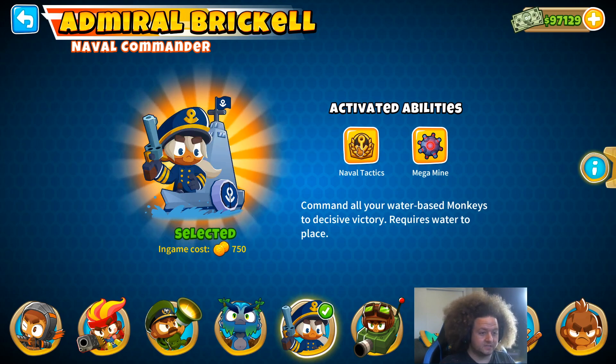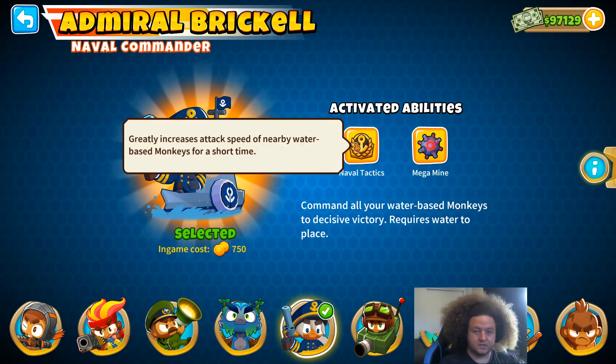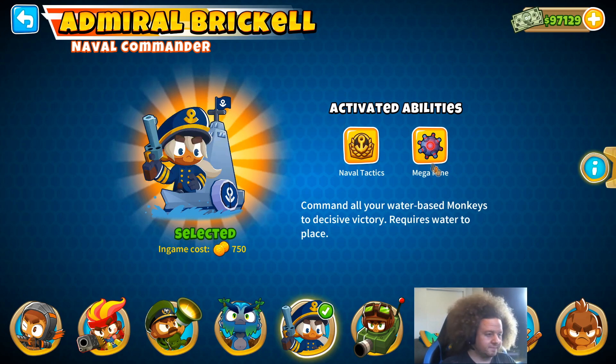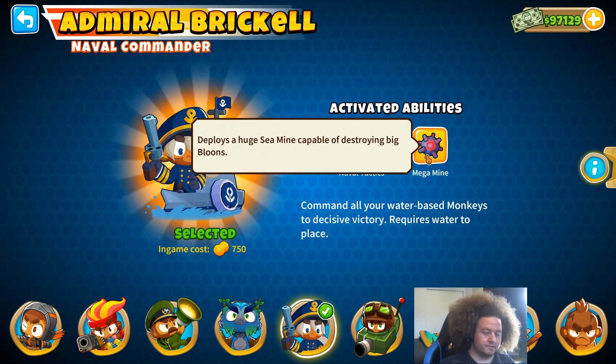Her abilities: Naval Tactics basically overclocks all boats, which includes subs. It's a brief period — closer to something like Pat's Roar than actual overclock — but it's a huge attack speed boost. Her Level 10 ability drops a Mega Mine, which is just a huge damage mine.